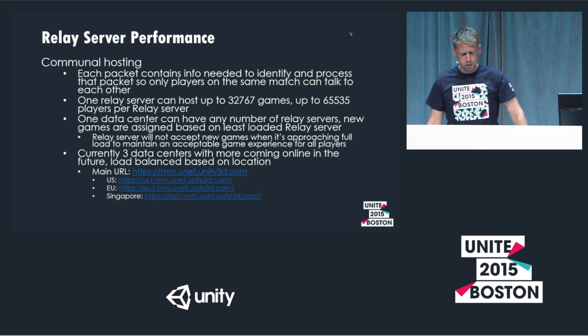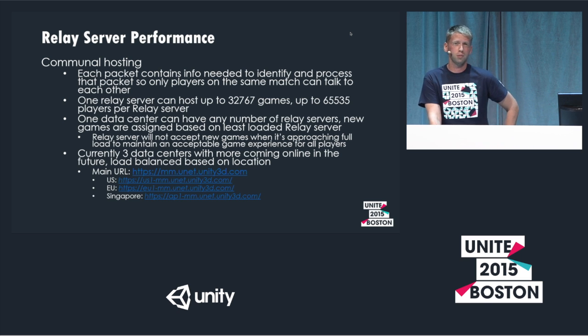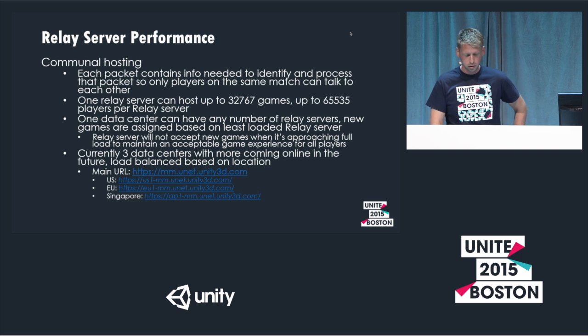These are the URLs for the data centers. If you use the main URL, you end up at the most local site. But there are use cases where you'd want a specific URL — US, EU, or Singapore. For example, if someone regularly plays with people in Singapore but flies to the United States, using the base matchmaker URL would put them in a totally new data center optimized for latency, but they'd never see their Singapore players. So there are geographic considerations to make.